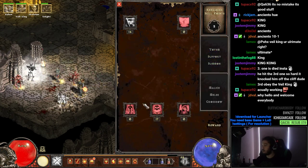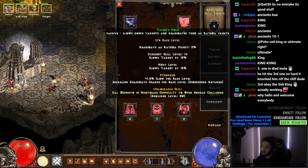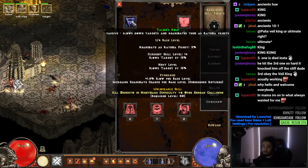For our reward here I have put one point in Talon's Hold. I don't really know why, it just felt like I should put one point into it. I mean, it slows them and gives a chance to reanimate, I think, right?